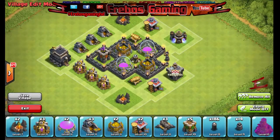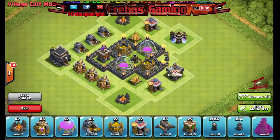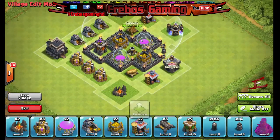The basic concept of this one — probably until you get your wizard tower — is you want your mortar slap bang in the middle protecting all 4 storages, walled in. Then you have enough walls to also wall in your archer tower, which gives you majority coverage for your entire base, and then you've got your 2 cannons on the corners.